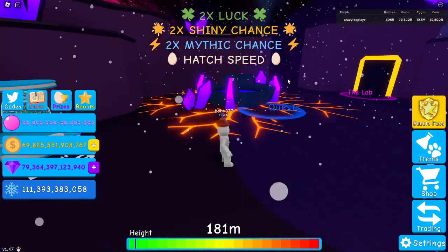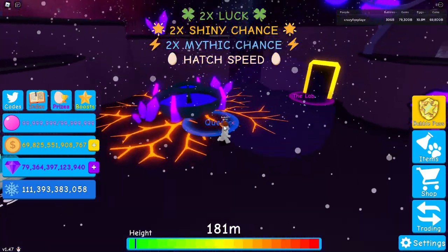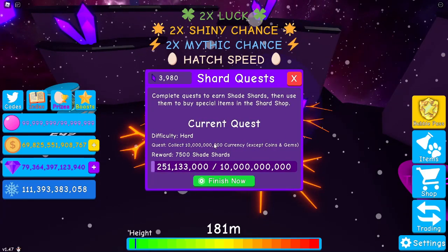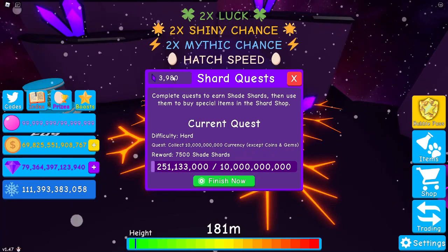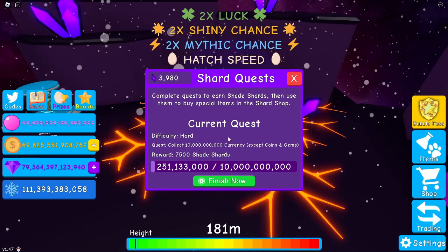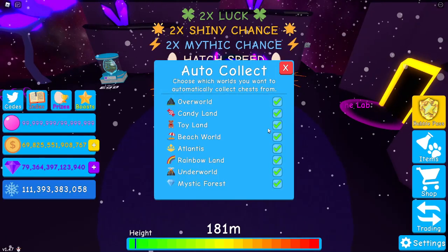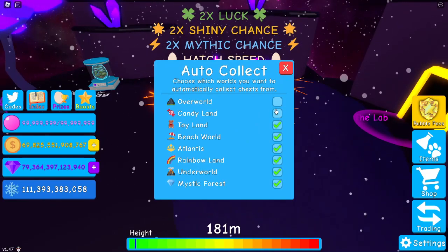Now we're here in the shadow realm. We can see the golf egg which still hasn't left. You want to go to quests — there'll be a challenge like 'collect 10 billion currency except coins and gems' with a reward of 7,500 shade shards. Basically you want to collect a chest that isn't coins and gems and get 10 billion currency. This should be easy for most people; you can even use auto-collect.